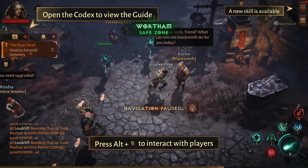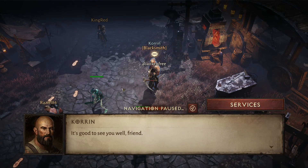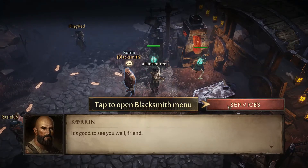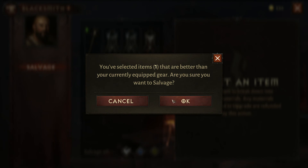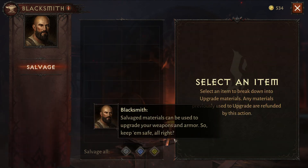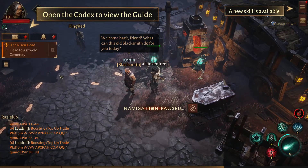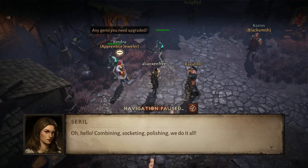We are at 1620. It's good to see you well, friend — is there anything more I can do, let me know. I want to get rid of this stuff — salvage everything. My forge is yours, friend. Let's see if we have any others. Combining, socketing, polishing — we do it all.